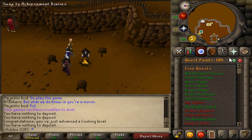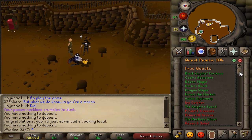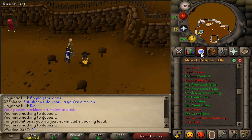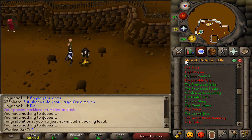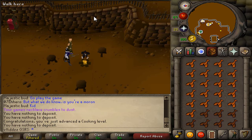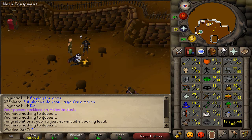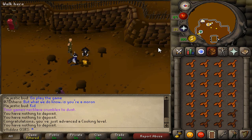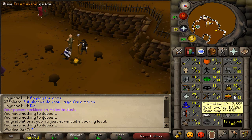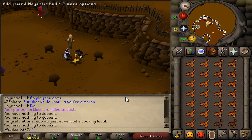I'm going to finish off Icthlarin's Little Helper, and then do the Rat Catchers quest so I can use the Wily Cat and complete Evil Dave's part of Recipe for Disaster very easily. After that, I need to do some more Agility, Thieving, and a little bit more Herblore so I can complete the Legends Quest and then Recipe for Disaster, which will be very rewarding.